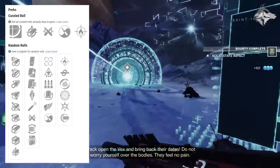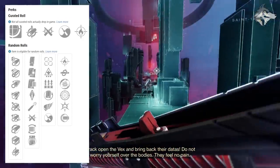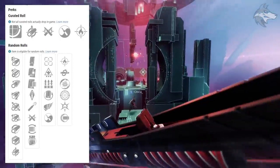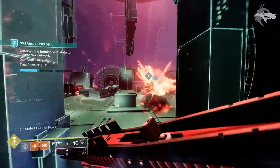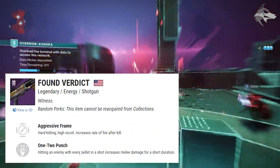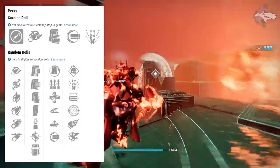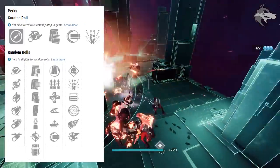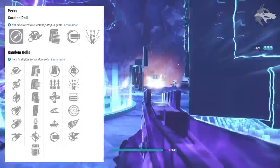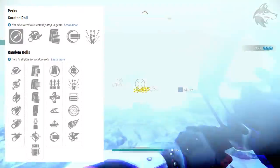For Vision of Confluence traits, the first slot has Tunnel Vision, Wellspring, Surplus, Rewind Rounds, Killing Wind, and Zen Moment, with the second slot seeing Firefly, Kill Clip, Disruption Break, Frenzy, Thresh, or Full Auto Trigger System — so you'll be able to get that very original flavor. There is also Found Verdict, an arc energy aggressive frame shotgun, with Rewind Rounds, Surplus, Unrelenting, Slideshot, Auto Loading Holster, and Full Auto Trigger System in the first slot.